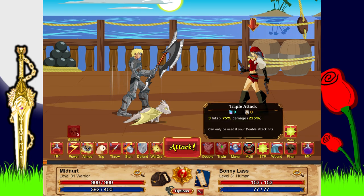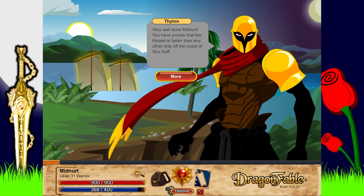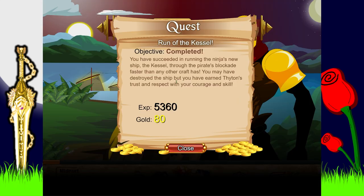We made it! Yes, now I'm invincible. Very well done, Midnerd. You have proven that the Kessel is faster than any other ship off the coast. You have also proven your worth and loyalty to the Shadow of the Wind Clan - you are now one of us. Unfortunately the ship couldn't handle the stress of the test and has basically fallen apart beneath our feet. We will have to rebuild the entire vessel - but when we do, this brave ninja will be asked to be the test pilot.